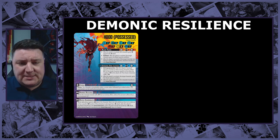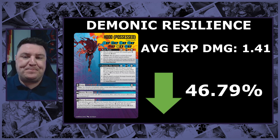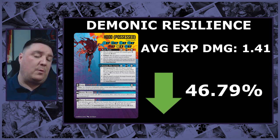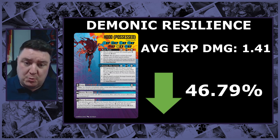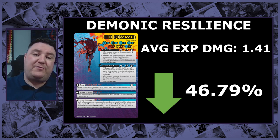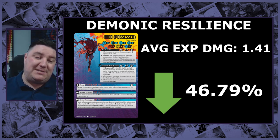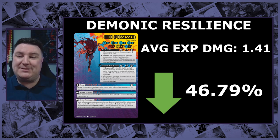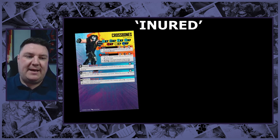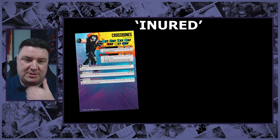Demonic Resilience up next - there's only one character in the game that's got it. It's exactly the same concept as Invulnerable but this time it reduces by two to a minimum of one. Average expected damage of 1.43, giving a 46.79% damage reduction - pretty darn good.